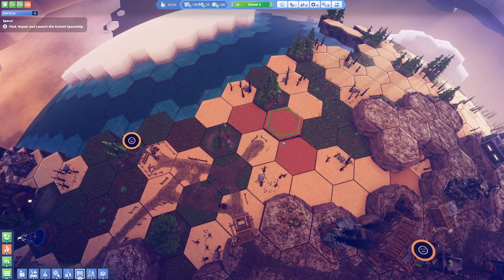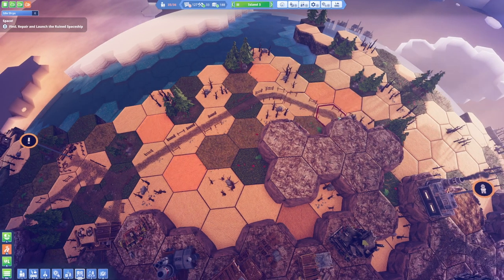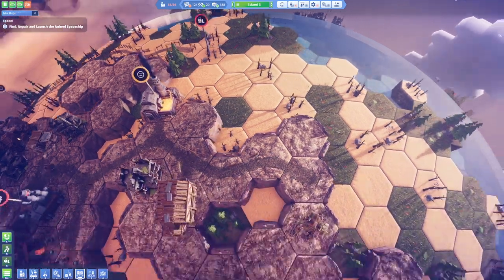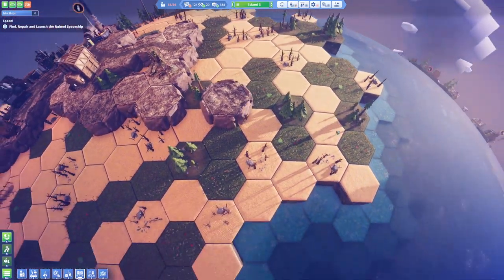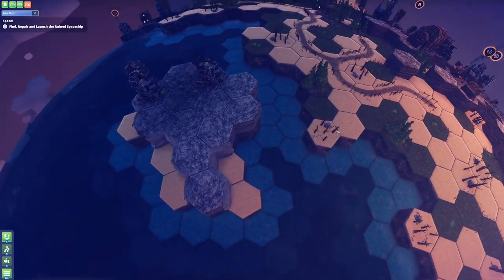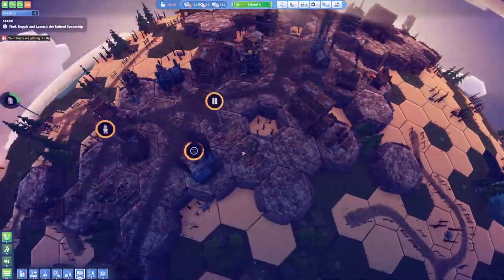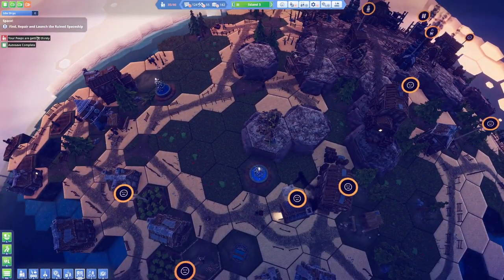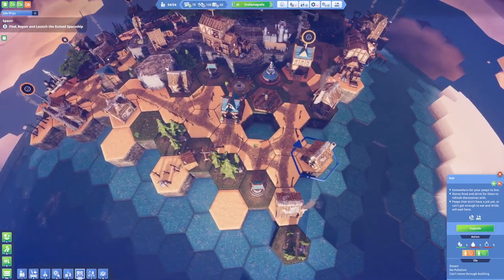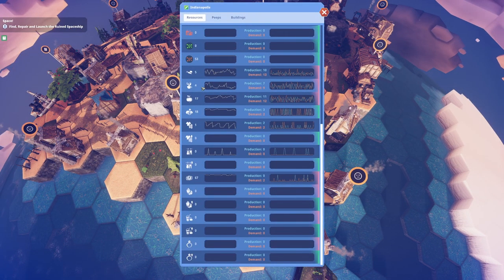Here we have not enough peeps available for all posts — what we're going to have to do is build up bigger homes so that we can accommodate more peeps. Let's get another home right here. Let's start expanding this way. I wonder if there's gonna be some more resources around here to grab. I don't really see any more resources around here so I think we are completely done with gathering resources.